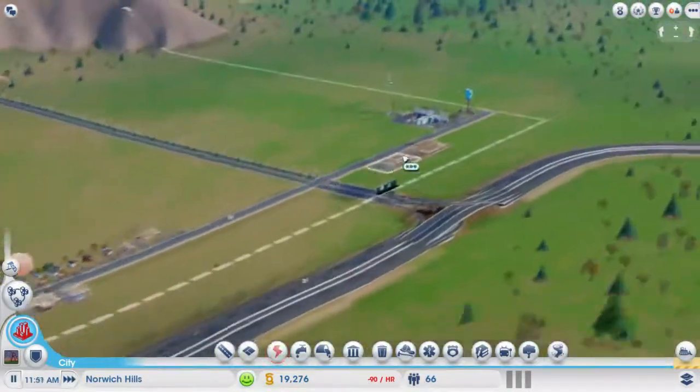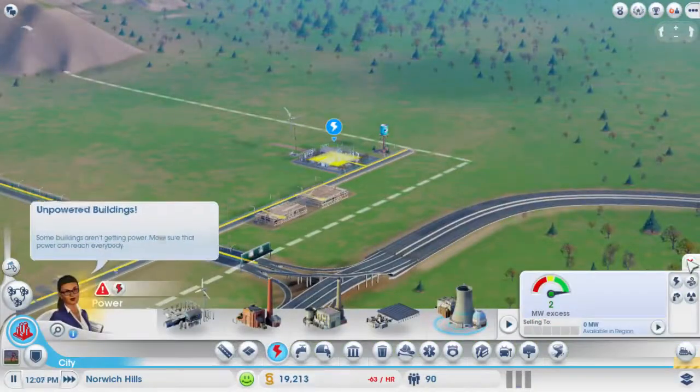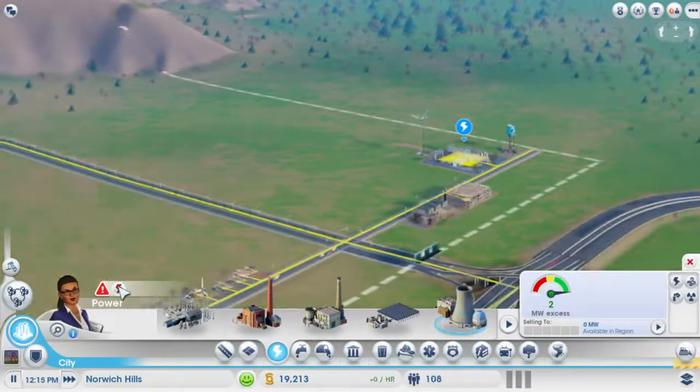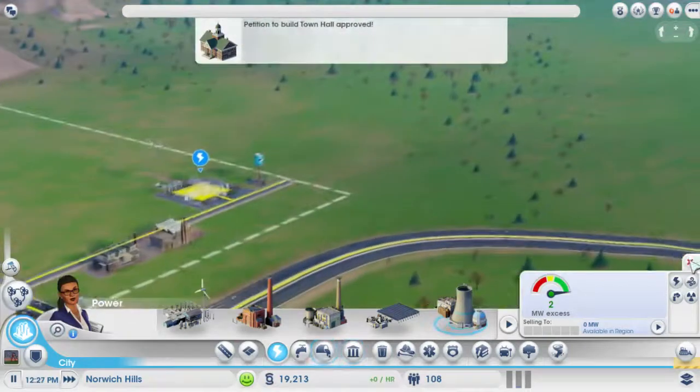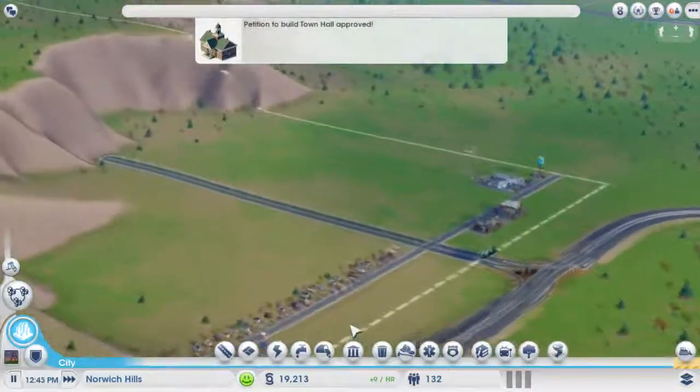We need some power — well, I already did that, it's over here. Yeah there we go. What's the problem? Power failure. Oh. Now we have a petition to build Town Hall. Yay.